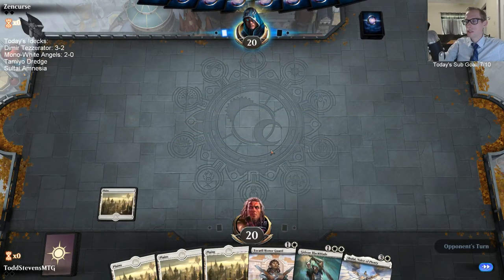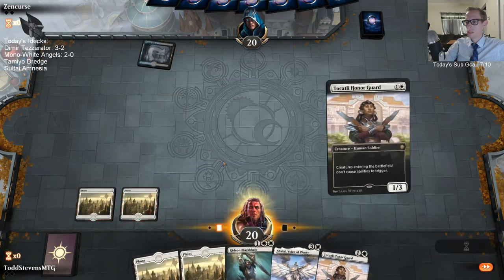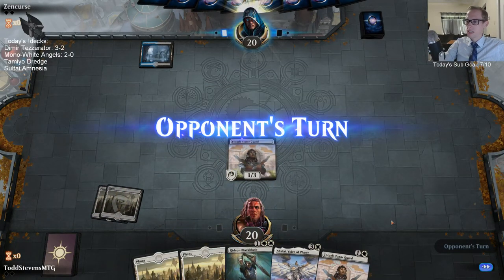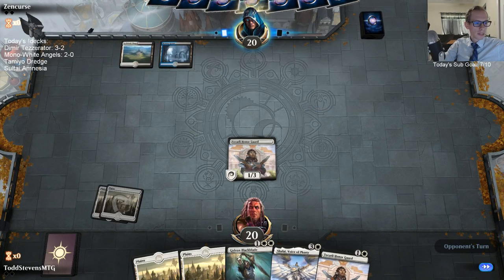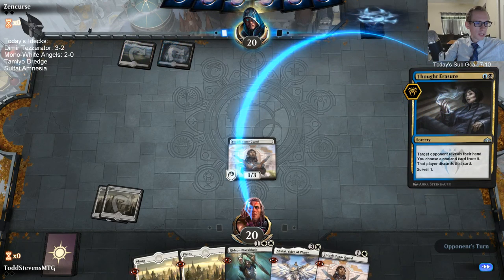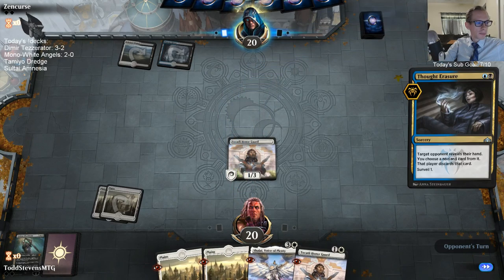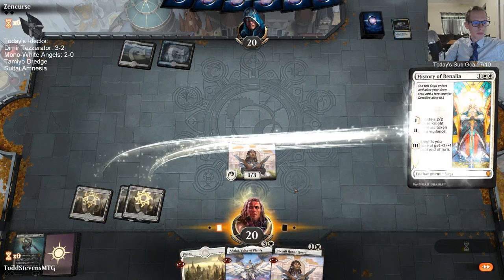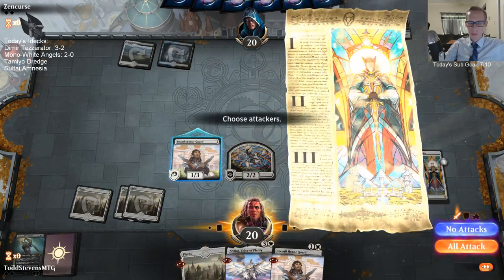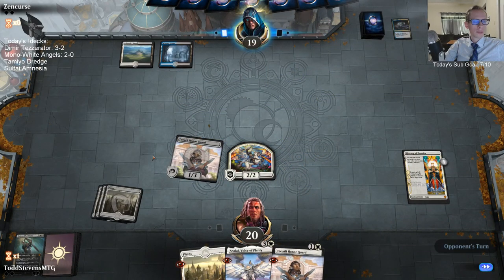Honor Guard — are they playing green? We don't want to draw the second Honor Guard against a non-explorer deck. Aether Gust — poor ram. It costs one blue and targets a spell or permanent that's red or green; the owner puts it on the top or bottom of their library. It's a really good card.